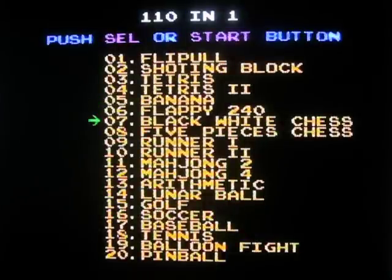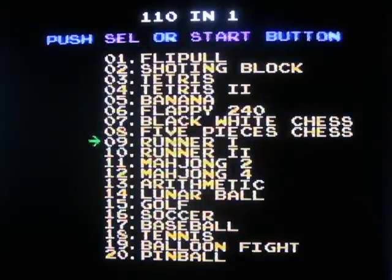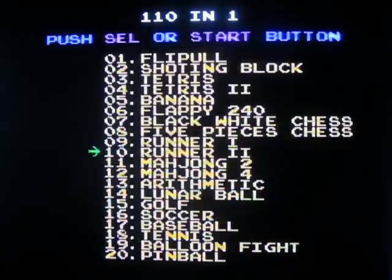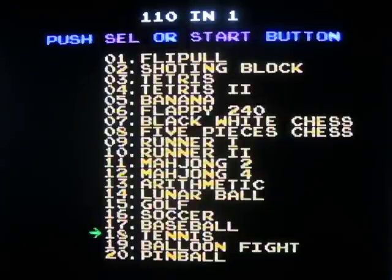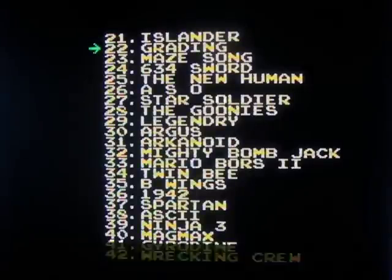Flappy. You have Go — the game of Go. And this is Othello, another version of it. Runner and Runner 2 — these are Lode Runner and Championship Lode Runner. You've got two versions of Mahjong. Arithmetic, which is Donkey Kong Junior Math. Lunar Pool, Golf, Soccer, Baseball, Tennis — these are the black box NES games. Balloon Fight, Pinball. Islander is Adventure Island. Gradius is Gradius 1.